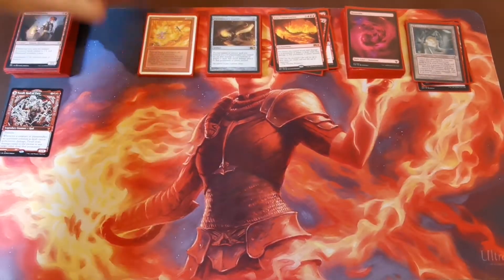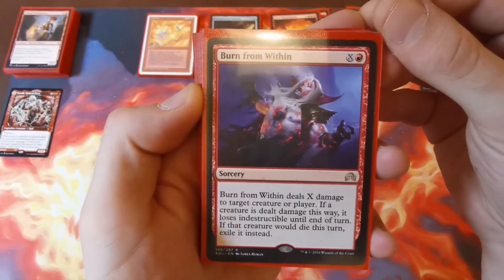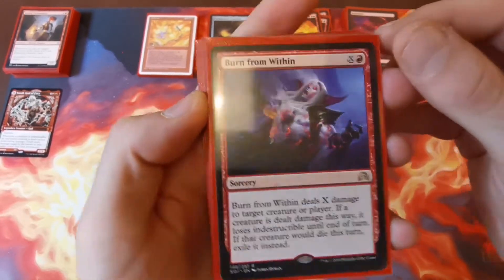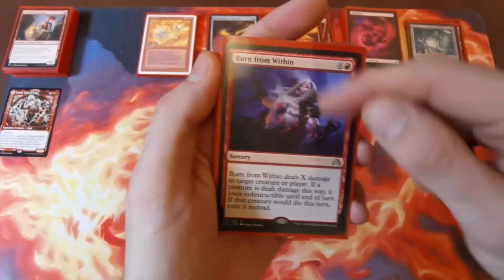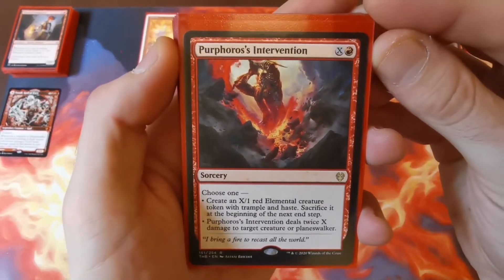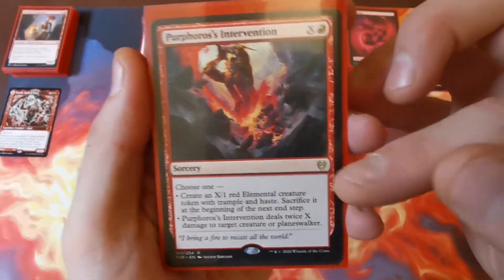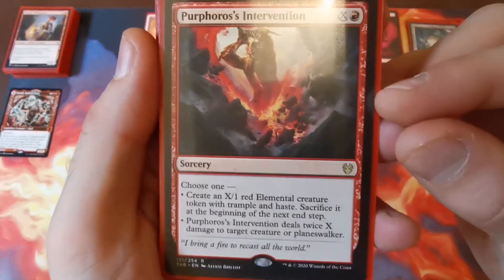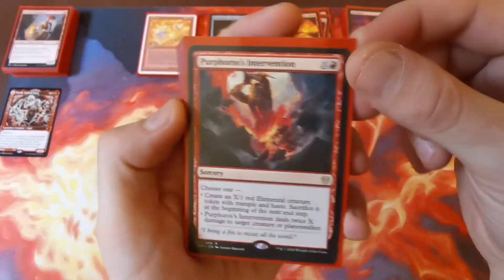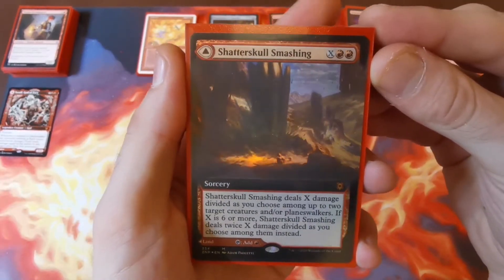Moving on to sorceries in CMC order. Burn from Within — X and a red — deals X to target creature or player, but if a creature is dealt damage this way it loses indestructible and if it dies you exile it. Don't waste it unless you really have to. Purphoros's Intervention — X and a red — choose one: create an X/1 red elemental with trample and haste that's sacrificed at the next end step, or deal twice X damage to target creature or player. Even with little mana, this one really pings for a lot of damage.